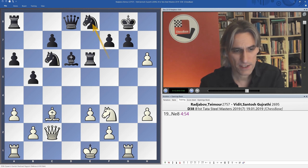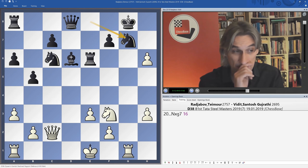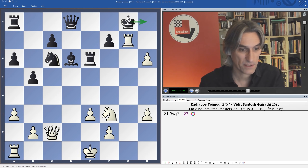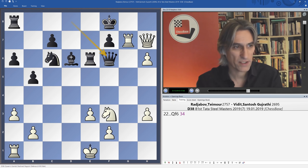Instead Vidit played knight e8, which is the normal human move. The way Radjabov wins this is pretty remarkable: the king can't go in the corner because of queen h7 mate, so the king steps away and queen h7 comes anyway, threatening rook g8. Now comes the tricky bit, because it seems as though black is starting to coordinate his pieces — and white is still a piece down — but there is a win for white, though it needs exact calculation. Radjabov succeeded: knight g5.